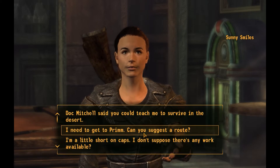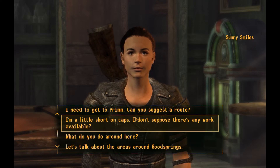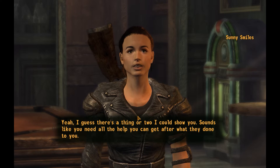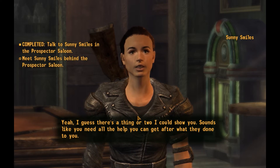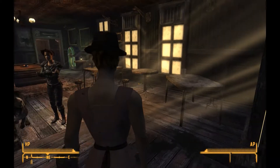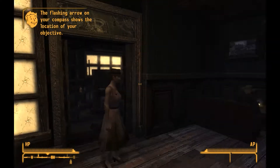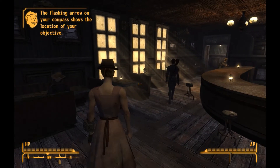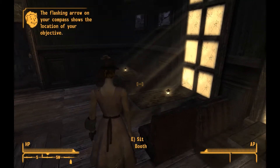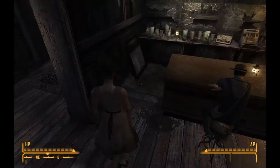Don't worry, she won't bite unless I tell her to. All right, there's Sunny. She's got some stuff to say but we're going right into the mission. Doc Mitchell says you can teach me to survive. She says there's a thing or two she could show me — have you ever been shot in the head? It's not a lot of fun. She says meet her outside. I really need to get some new clothes — running around in a dirty pink dress and a fedora. The flashing arrow on your compass shows the location of your objective.